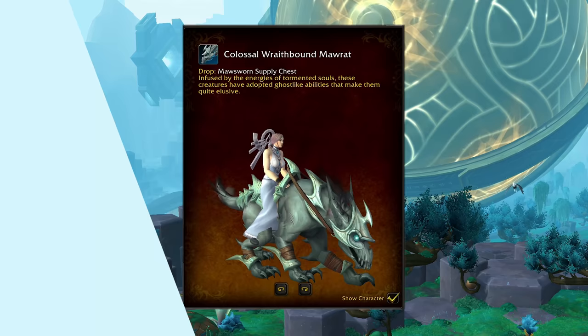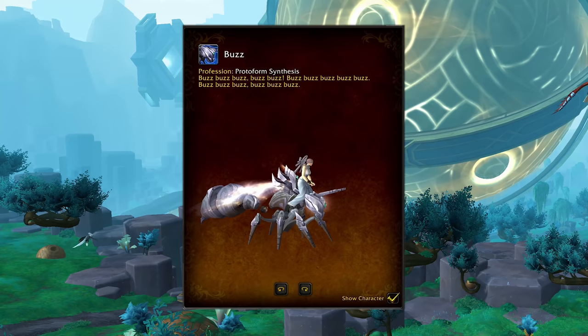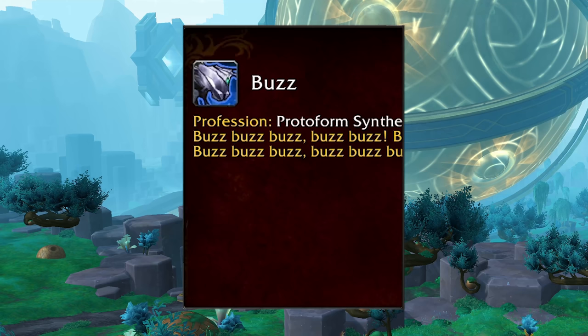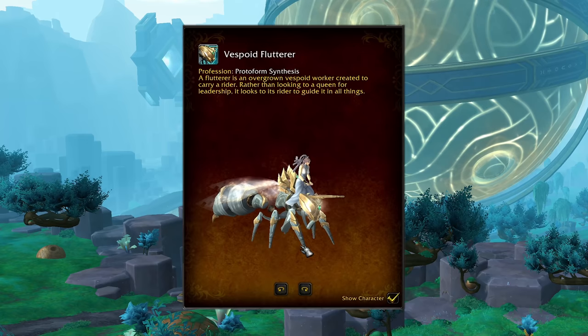Our next new mount model is here to answer the prayers of Hornet lovers nationwide — there's gotta be at least a couple of them — and that's the Vespoid mount. This is the Bronze Wing Vespoid, a Protoform Synthesis color. We've also got Buzz, a silvery purple one also from Protoform Synthesis with a very unique and interesting mount description. The Forid Spite Flyer is a third color option, very similar to the first one.